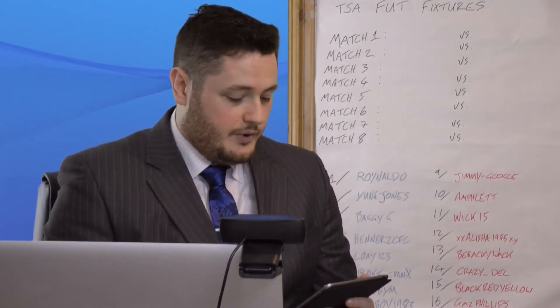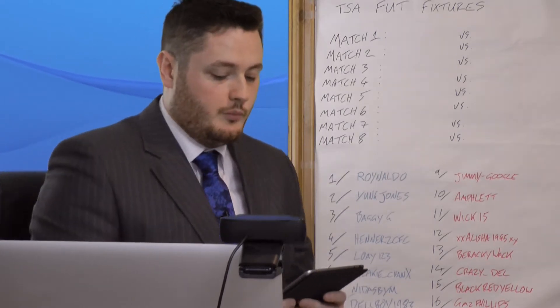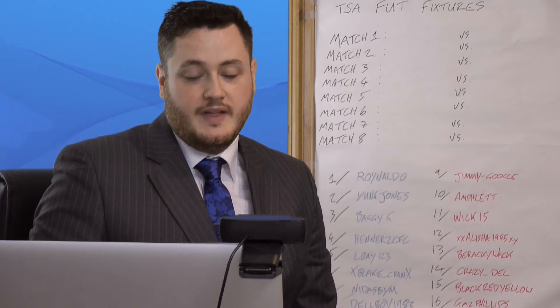So hopefully some people have tuned in now so we can get on with the draw. How this is going to work: all the runners-up will be drawn from one bowl first, and then they'll be matched against a group winner from the second bowl. The only exception is if the winner and the runners-up are from the same group — they can't play each other in the round of 16.